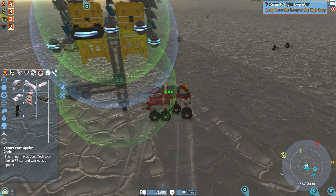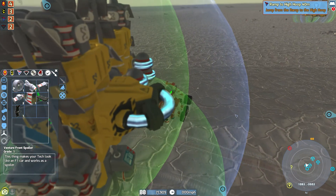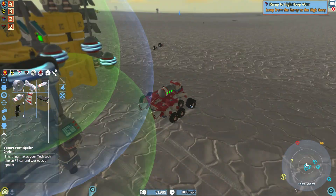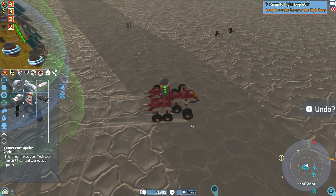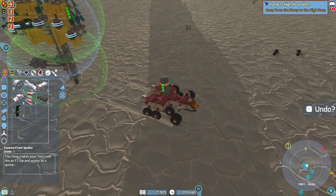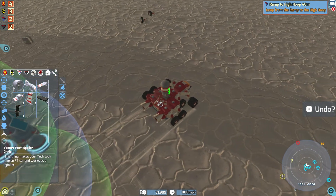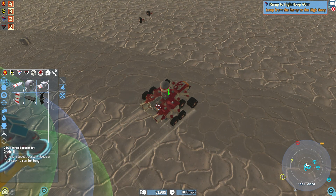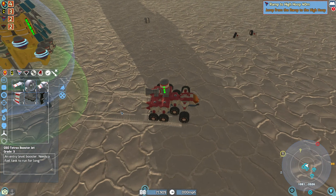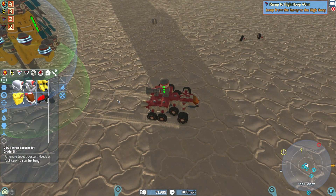I don't know how we're gonna do this. This ramp is not very steep and we don't seem to get enough get-up-and-go. Okay, I think I know what we need — a little classic redesign. Alright, first off I'm gonna put you here, you here, you are going there, you are going there.